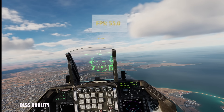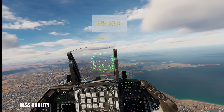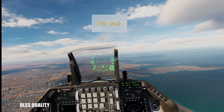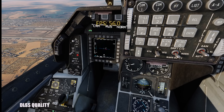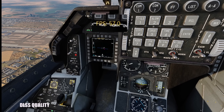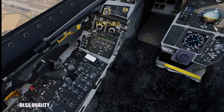If we set the upscale to DLSS Quality, everything becomes a bit more sharp. The FPS seems just the same as the others, so if you want to play with DLSS I would just put it to Quality. Maybe we'll lose a little bit of FPS when looking at the cockpit, but overall it's sharper and the FPS seems around the same.